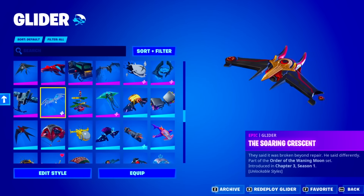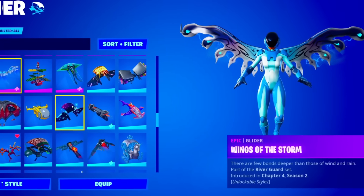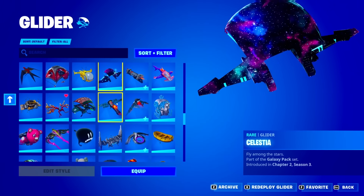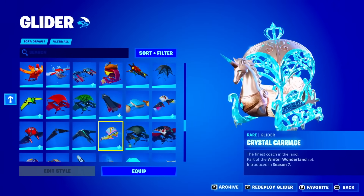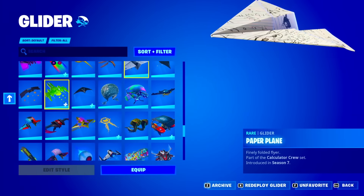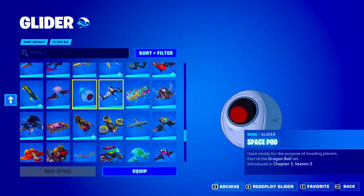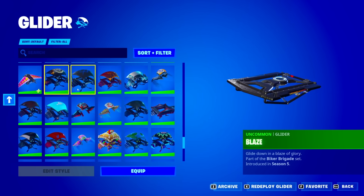He didn't actually tell me what's on this account, but he did tell me it's one of the most insane lockers ever. We have the Wings of Storm — that actually matches this skin really well. We got the Celestia, the Crystal Carriage, the Ice Cream Cruiser — that's another glider I really don't see that much. We have the Paper Plane, Pixel Pilot, and the Space Pod.